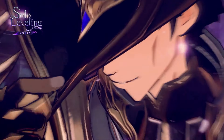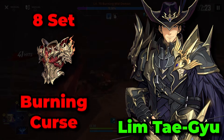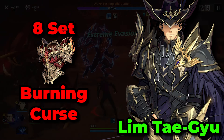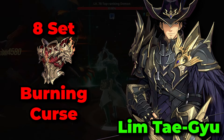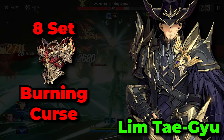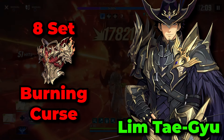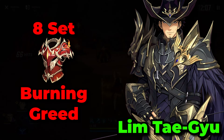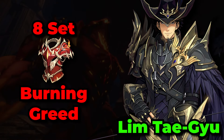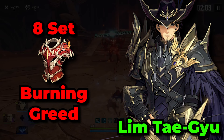For Limtaegu, being a ranger, he has a ton of different options. The best gear set for him will be the Burning Curse gear set, as you want to run him as your main DPS in most scenarios. However, because he does have a ton of break damage in his kit — including his core attack, which he can access quickly thanks to his first basic skill — the Burning Greed gear set is also an option if you want to run him as a supportive sub-DPS, buffing your whole team's crit stats whilst giving him more break damage.